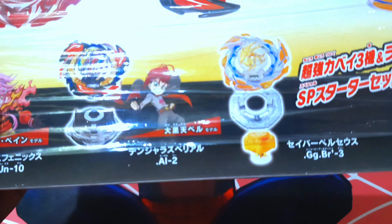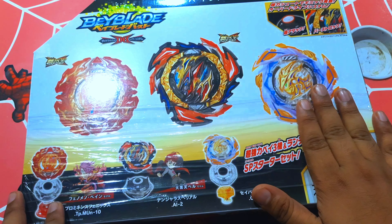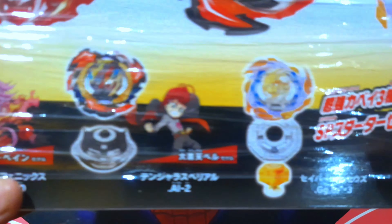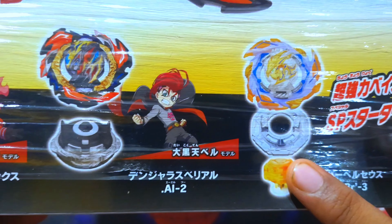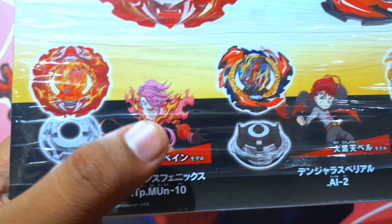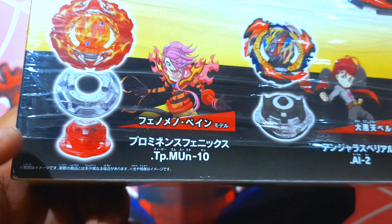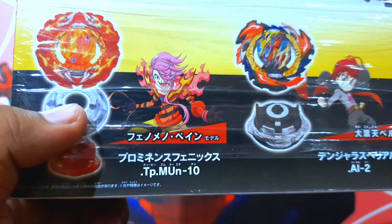Moon — I don't know. But we have the Overdrive set: we have Bray Perseus, Dangerous Belial, Phoenix. They come with awesome parts — you shouldn't miss on Giga Driver, you shouldn't miss on Bearing Dash, and there's this AI part I forgot the name of. They also gave it a Phoenix right away.